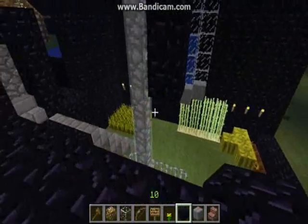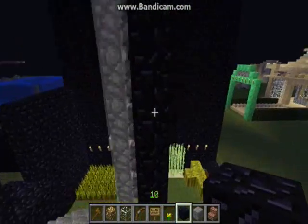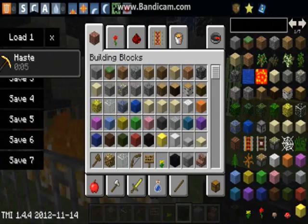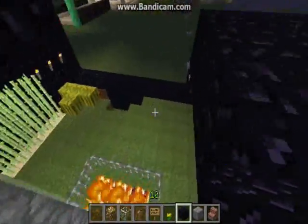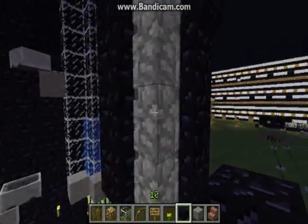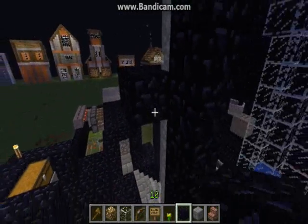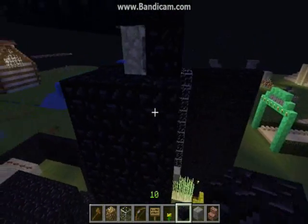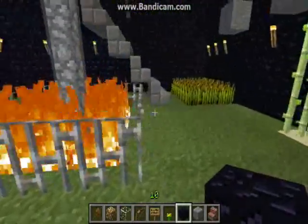The fourth thing is having your beacon blocks inside your base. I did a simple pyramid which only gives me haste, but with larger pyramids you can have regeneration and haste at the same time, or resistance — which would be really nice to have inside your base. These are cobblestone posts and they don't block the beacon, so all you have to do is put obsidian around it and your beacon will be protected with no one able to get inside.